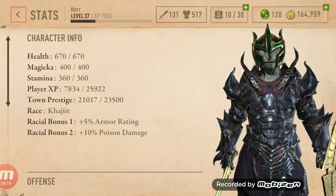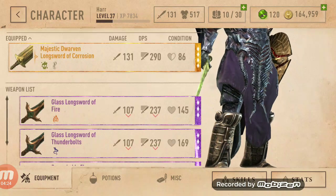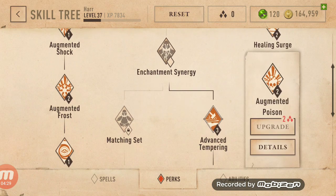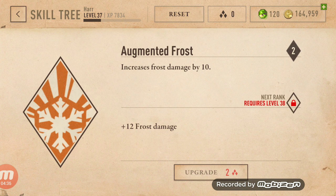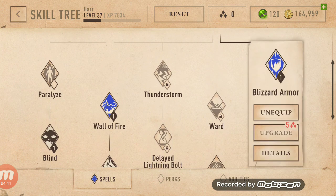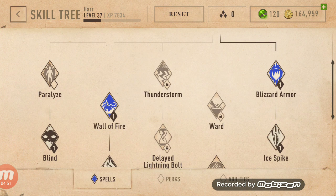The poison damage helps because my main weapon is this thing. Let me show you my skills. Augmented Poison — and look at this, Augmented Frost. Increases frost damage by 10 — I recommend this skill. Blizzard Armor deals 4 frost damage per second, plus 10, that's 14 damage per second. I've noticed a big difference in killing goblins with that.